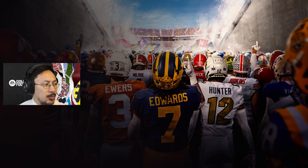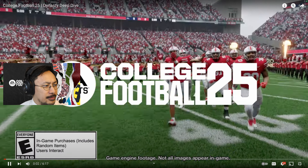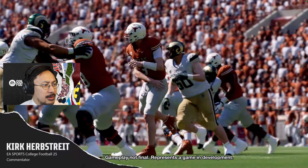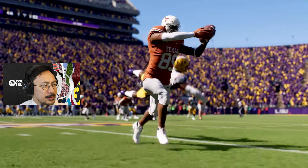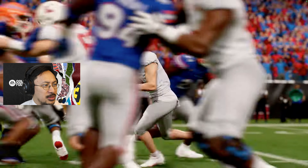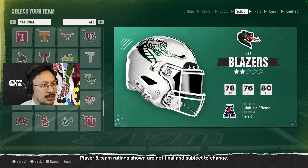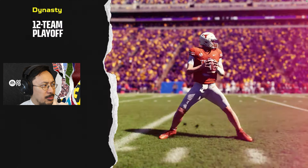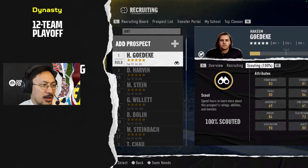Kirk Herbstreet introduces the EA Sports College Football 25 deep dive, this time covering dynasty — everyone's favorite mode. The screen shows online dynasty with slow-mo footage, 32 teams, a team selection screen, 30 seasons, and a breadcrumb in the top right corner showing the 12-team playoff.